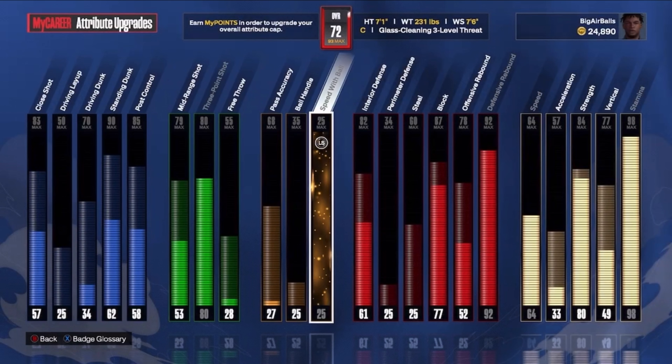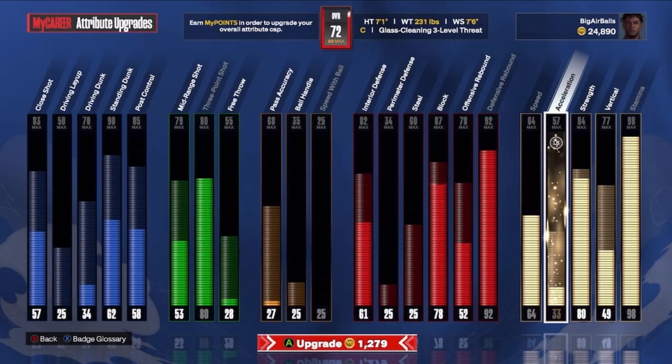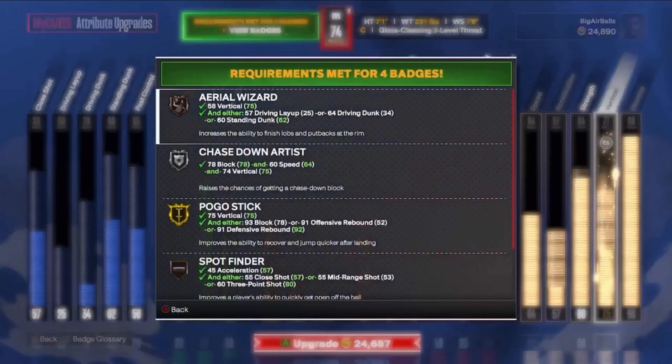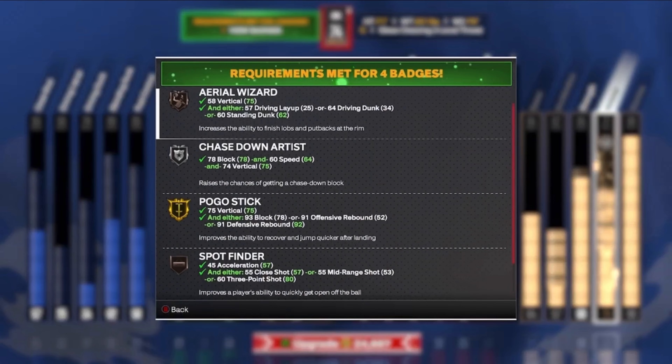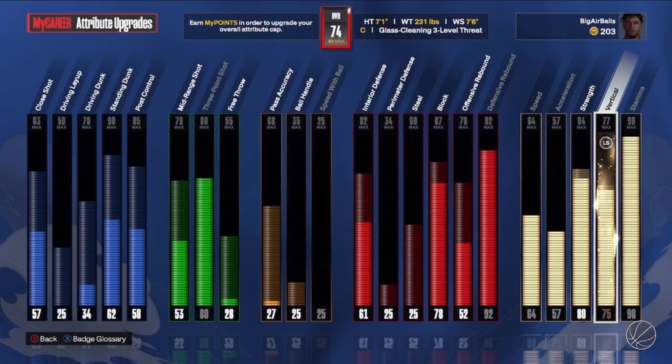After all that grinding and completing all those quests, we got 24,890 VC to spend on this build. I'm going to upgrade the vertical, upgrade the block, and upgrade the acceleration to 57 — which is the max. Then I'm going to get the vertical up to a 75. The vertical is going to be huge for getting more rebounds — that was the reason I couldn't get boards in the rec game, I had a 49 vertical. We got four new badges: silver Chase Down Artist, gold Pogo, bronze Spot Finder, bronze Aerial Wizard. 24,687 VC spent — we're up to 74 overall now.